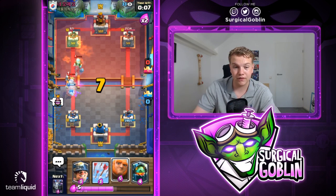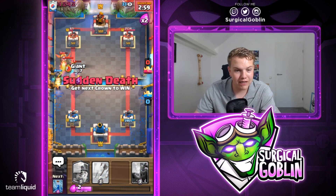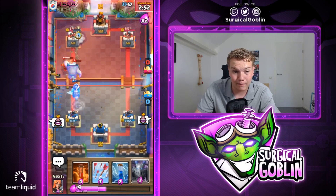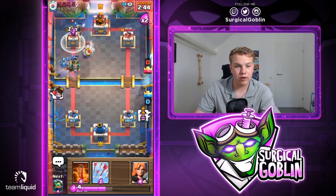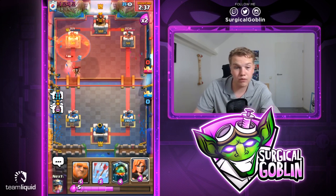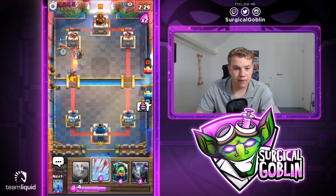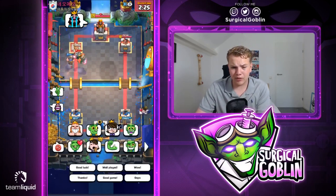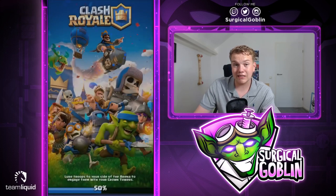Since he has X-Bow instead of Graveyard, we can actually use our Poison offensively. I was saving it for Graveyard but now we can place it whenever he gives us value. We just need to keep our Giant for his Inferno Dragon and his X-Bow. He goes with X-Bow, I go with Giant — he misses the Tornado. The tower targets our Miner, he plays Royal Ghost, I Zap and get one more Miner hit. We have triple spells so we can just spell cycle with the Miner. Arrows finish off the left tower. Pretty strange deck but a great matchup against X-Bow — good game, well played.